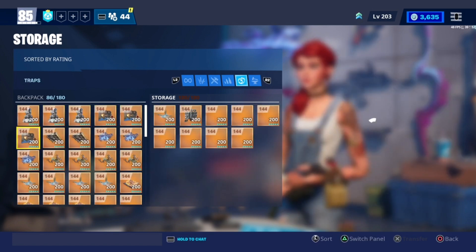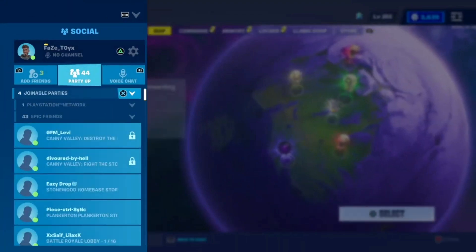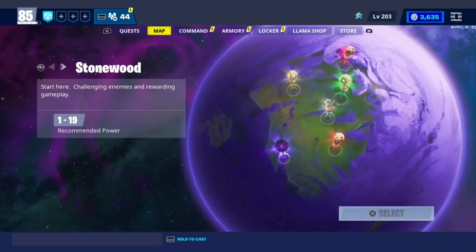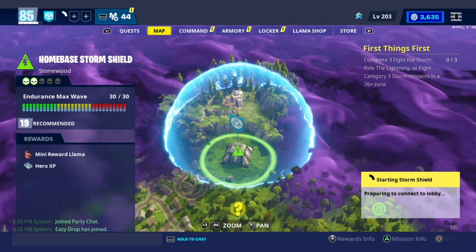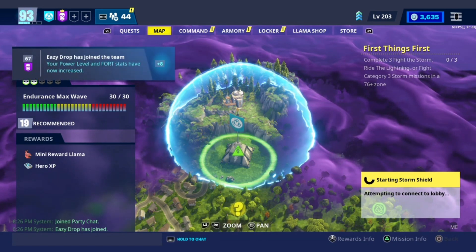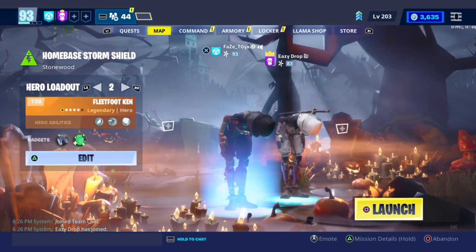As you can see, the duped items are still here. How do I know this? Because I only had 86 in my backpack. And then you want to join the host which you just duplicated in his home base, or drop the items. Once again, if you guys want to get paid for duplicating, join Discord, DM me saying you want to become a supplier, and from there I wish you guys luck.